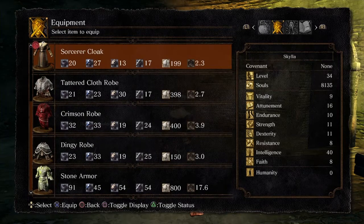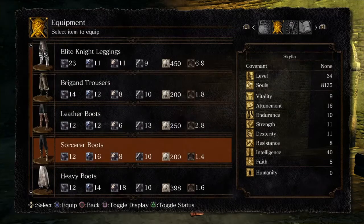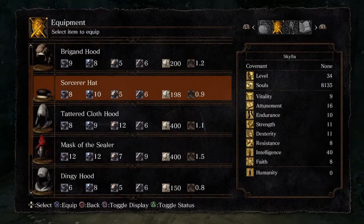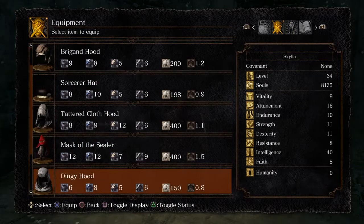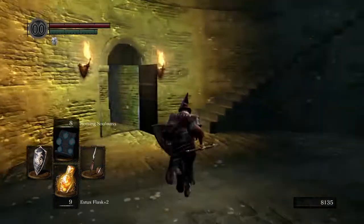We'll keep the Poise Ring on for now, but we can actually put some good gear back on us. We are going upstairs so we want to equip some good stuff. We need about 18 to stay in quick rolls, so we could probably just equip the whole set if we really wanted to. Maybe just the Sorcerer hat for now. We're looking pretty good with almost anything. We need about 17.5, so that's not too bad. We'll head on upstairs.